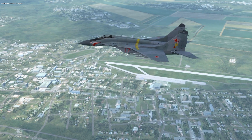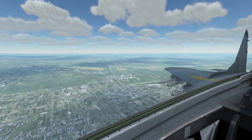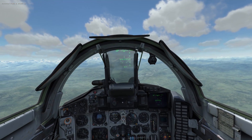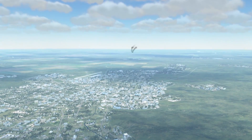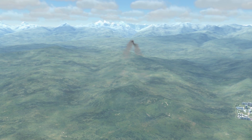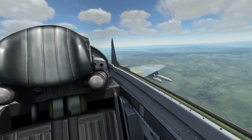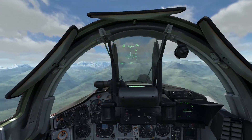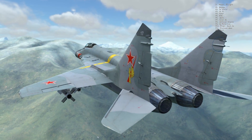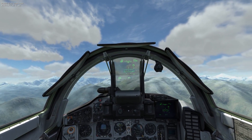Whether or not our flight actually survives is entirely irrelevant to this mission - those strike packages are the primary concern. If they are eliminated at any point during the mission, it is an instant failure, and so is the entire campaign. There is also a third flight entering the area after the HQ is taken out, consisting of two SU-34s equipped for ground attack and air defense. Once the HQ is taken out, we are cleared to leave the area and the SU-34s will eliminate any remaining aircraft before striking the runways themselves.